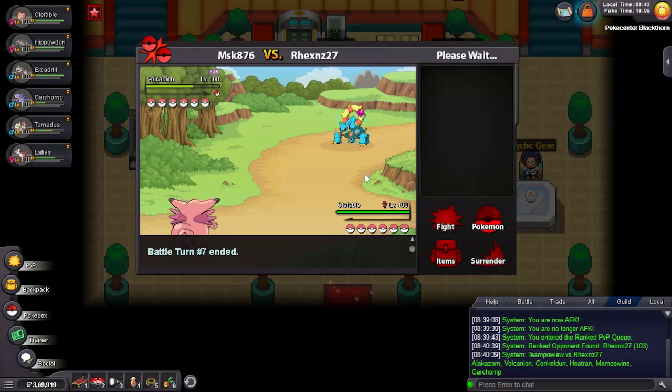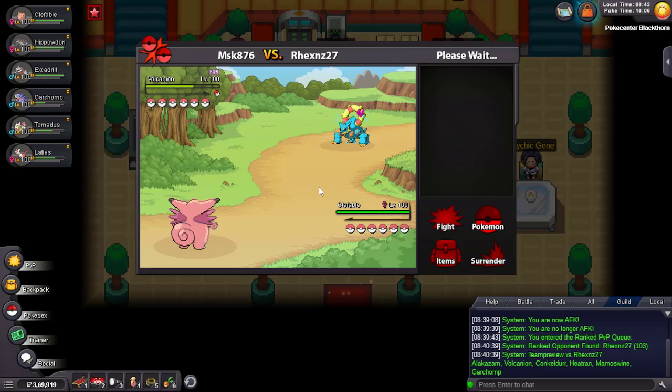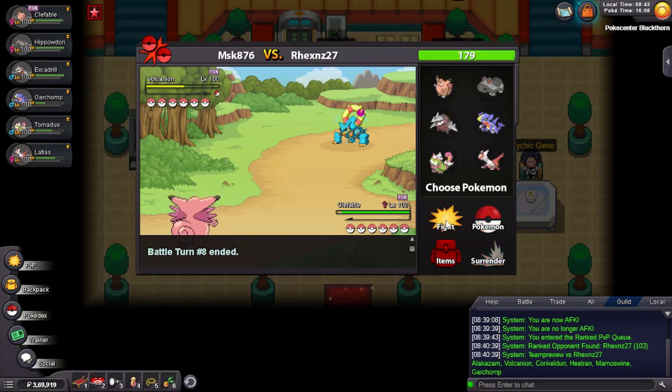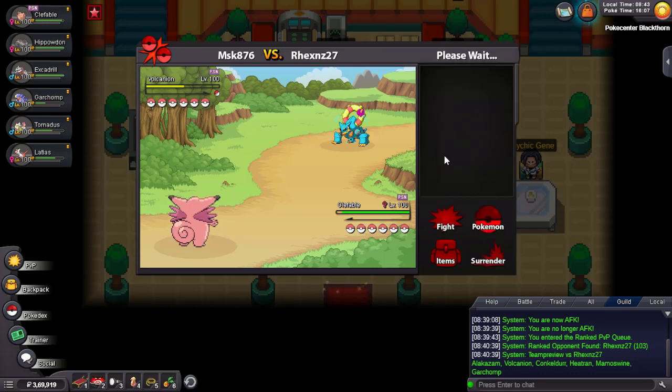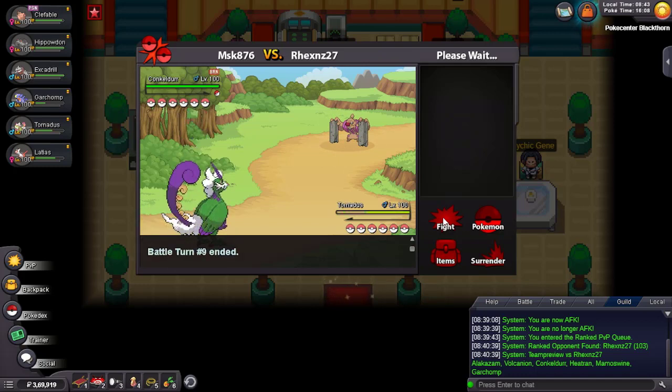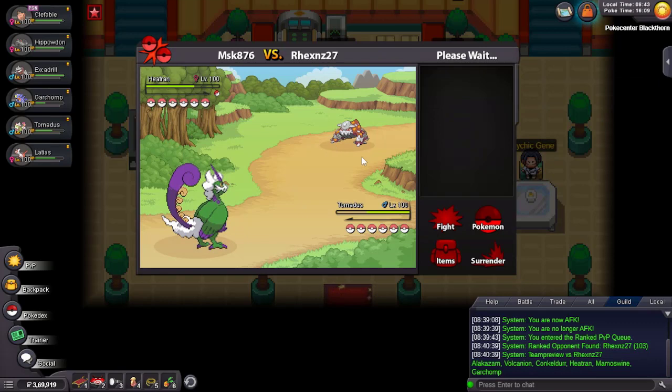Now he will for sure have to switch so I can just drop a Toxic or anything. It's going to be Volcanion — let's see if he has Sludge Wave. I'm pretty sure I'll survive one so it's fine. Good to know that Heat Wave is Scarf, so I can easily switch out into Tornadus. He poisons me — that's good. Let's go to Tornadus to pivot out.